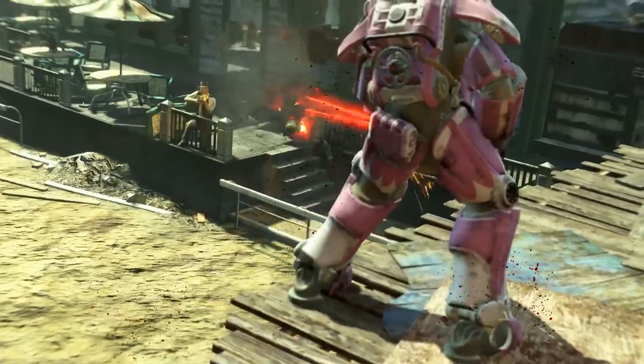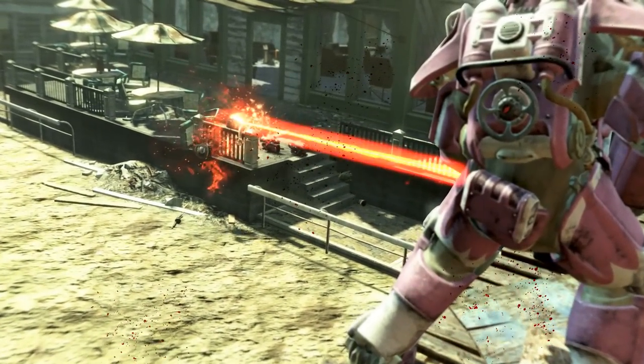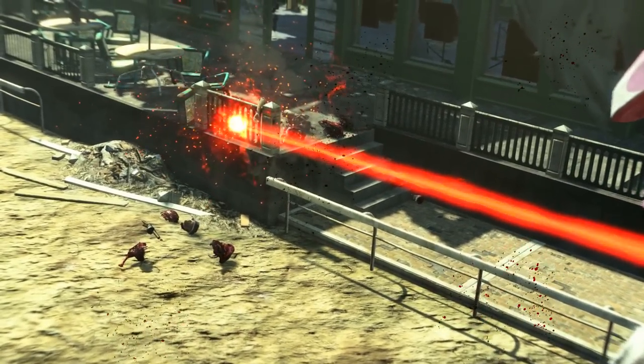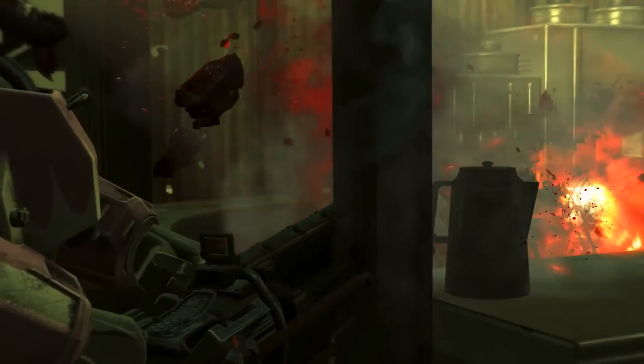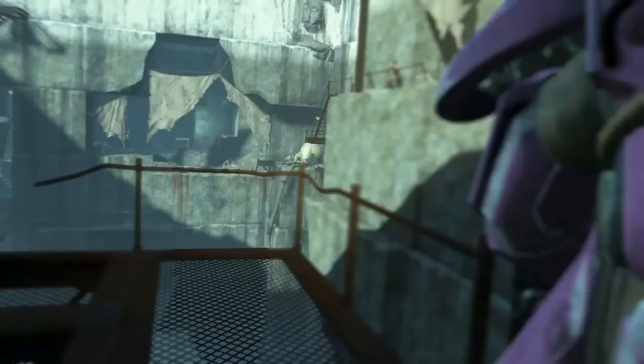Welcome back to Fallout 4, my name's Camel and this video is going to be a walkthrough guide in which I will show you how to acquire the unique Gatling laser Final Judgement. This is going to get pretty heavy on the spoilers — if spoilers aren't your thing, click here to skip ahead to the safe part of the video. Seriously, if you don't like spoilers, this is going to make you cry.